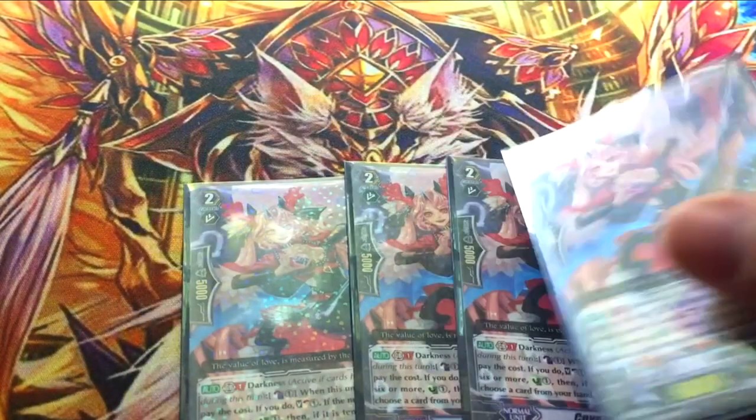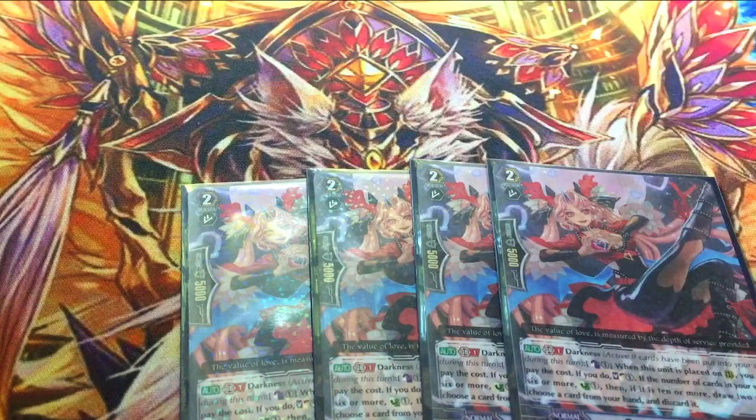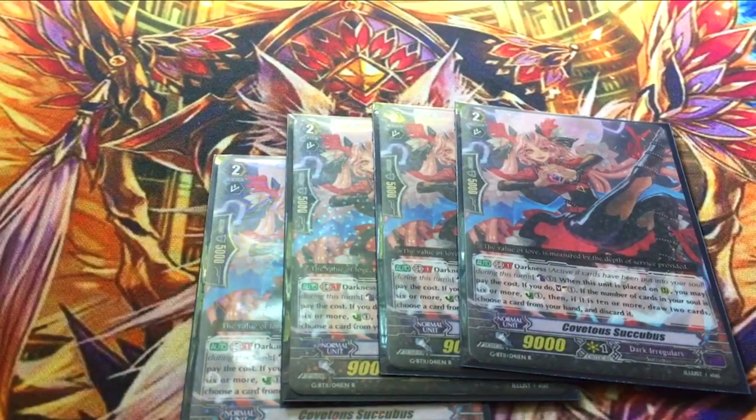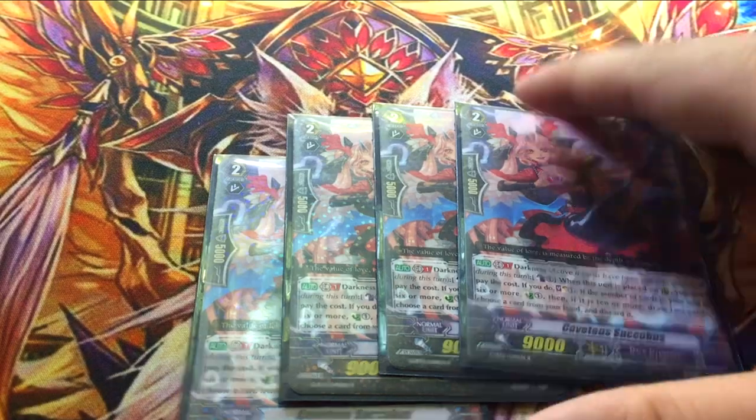Four copies of Covetous Succubus. She's got Darkness. GB1, on-call, Counterblast 1 — if you've got 6 or more in soul, counter-charge, then if you've got 10 or more, draw 2 and drop a card. This helps you filter through your deck. Because you don't use Demagogue and Flying Librarian is kind of clunky, you also don't have to speed your way up to 15 or more — you can just go at your own leisure. I found her to be more helpful. That's a great tool.